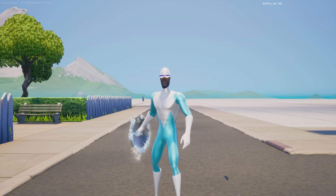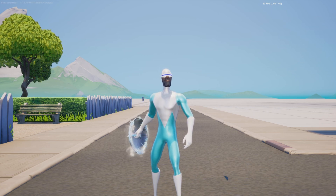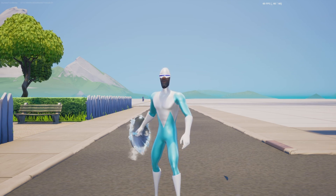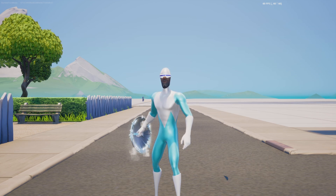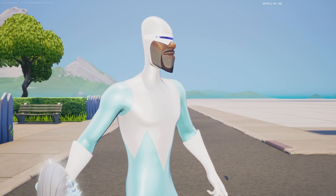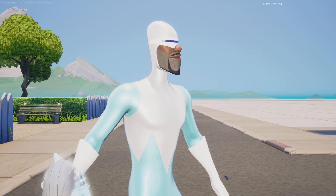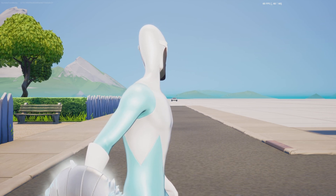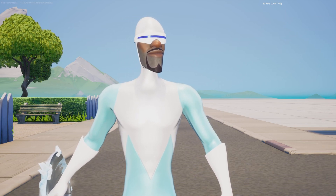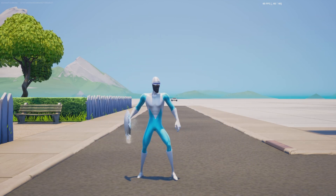Here we have Frozone in all of his glory. I genuinely think Frozone is my favourite out of the three, purely for the memes of the 'Honey, where's my super suit?' — because that's obviously been stuck in my head since the skins were revealed. You can see Frozone up close; his suit is very white and blue, as it should be. You've got the little blue visor going across his eyes, and on his face you can actually see the stubble of his facial hair, and then the actual beard and moustache combo — which doesn't look half bad, kind of what you'd expect from Samuel L. Jackson's character.